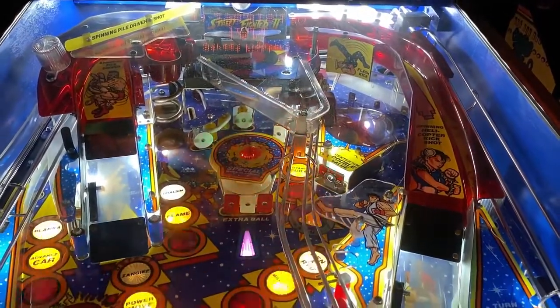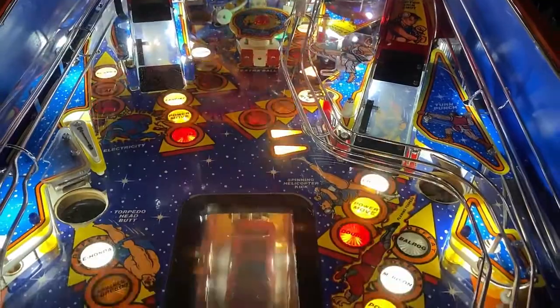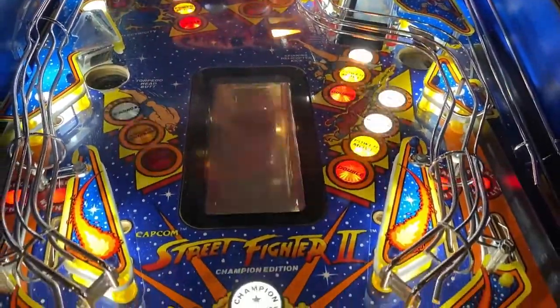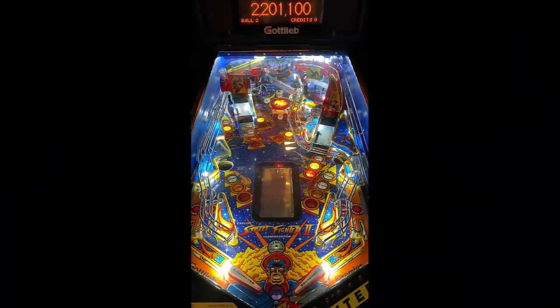A traditional layout: you have your in-lane left-right, out-lane left-right, obviously champion challenge which is a Bison to the center. You have your car, which is a sub-playfield, which obviously you break the car just like the video game. You have a scoop slash kick-out, which is E. Honda.